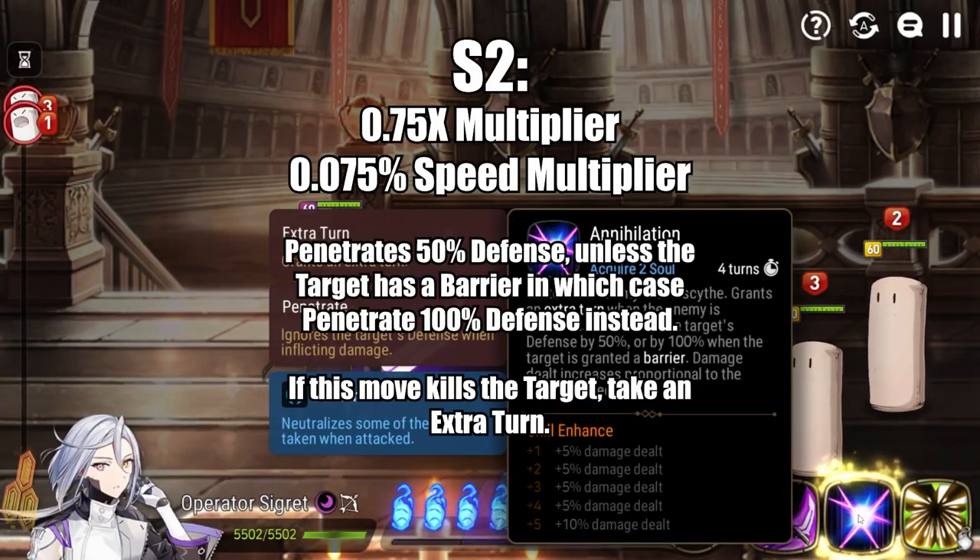Operator Segret's S2 is her signature skill, Annihilation. You acquire two souls upon use and it has a four-turn cooldown. This move has a 0.75x attack multiplier as well as a 0.075x speed multiplier. It penetrates the target's defense by 50%, or by 100% if the target has a barrier. Additionally, if this move kills an enemy, Operator Segret gets an extra turn.